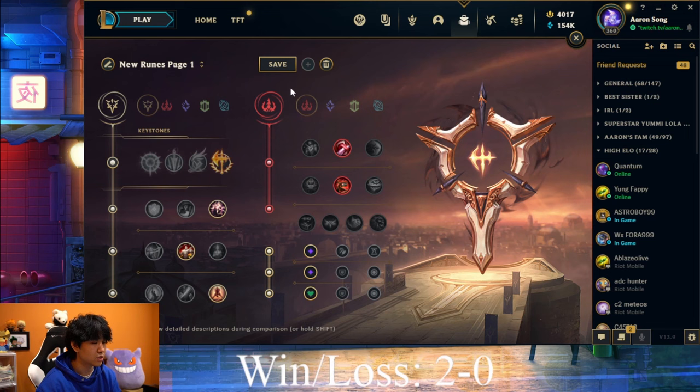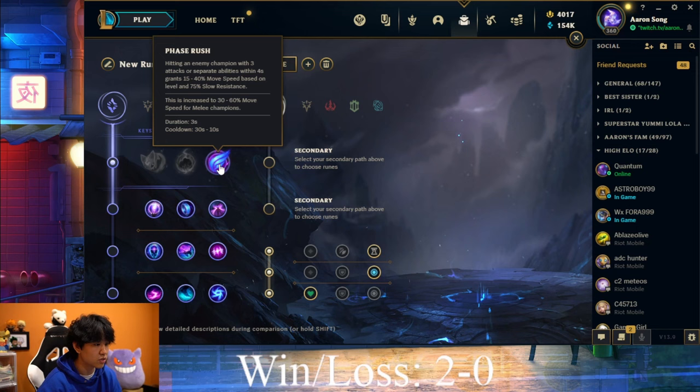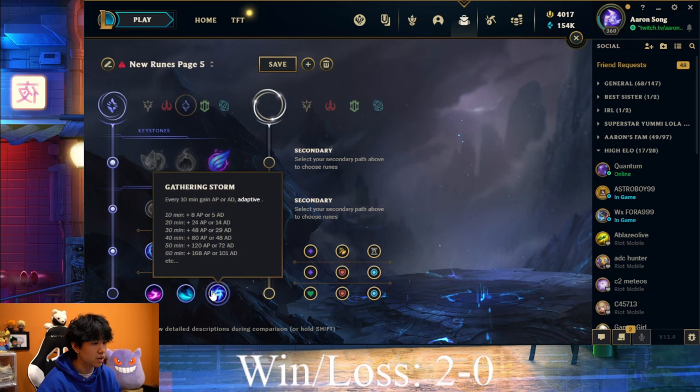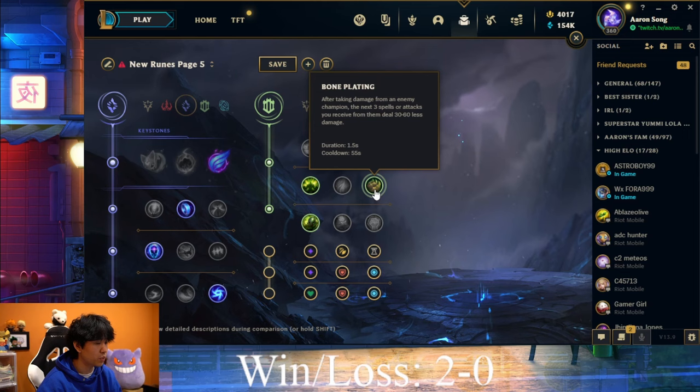Even though you can take Conqueror in 90-99% of matchups, the higher elo you go, the more likely you'll get counterpicked and need Phase Rush. Phase Rush is really good in counter matchups because many of Cassiopeia's counters are long-range with lots of slow and CC. It gives you 75% slow resistance and decaying movement speed when you proc it. If I'm going Phase Rush, I like to run Mana Flow, Transcendence, Gathering Storm, and go Resolve secondary for extra security in lane — with Bone Plating or Conditioning being interchangeable, though Conditioning is the most popular choice.